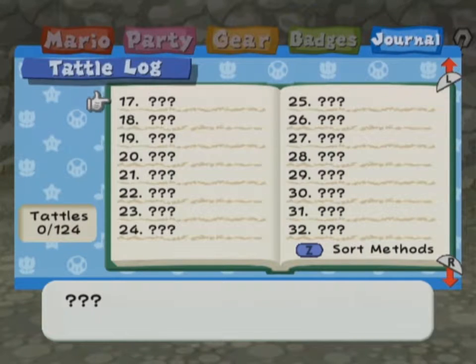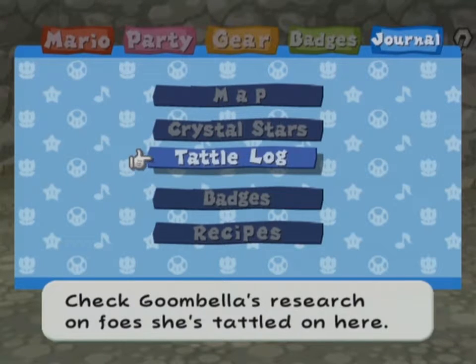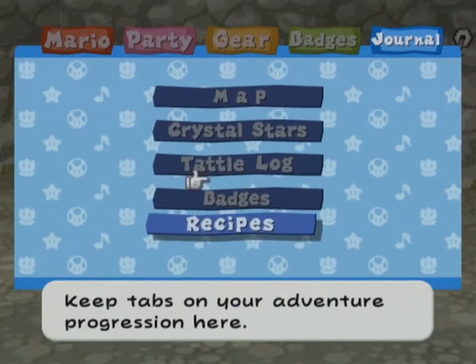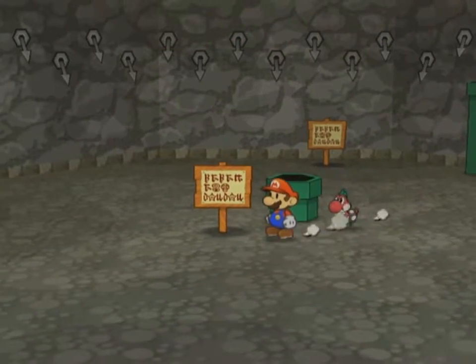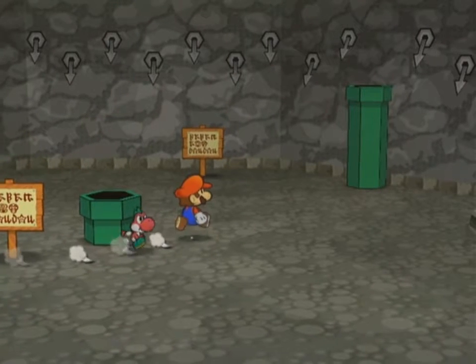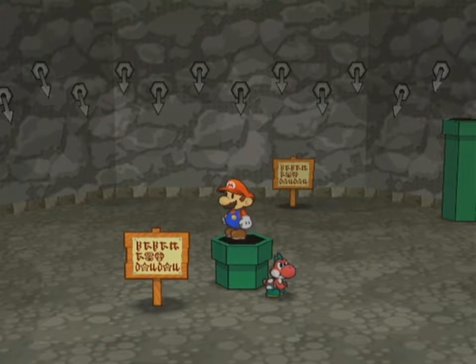Remember the gimmick of this playthrough: I am not tattling anything. That's still going to happen. Here are my recipes. It's time now — time to go down to the Pit of 100 Trials. Unless anything interesting happens along the way, I'll meet you at floor 50.